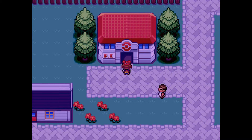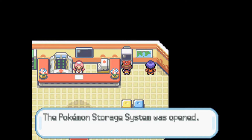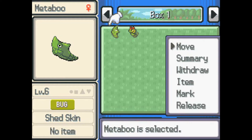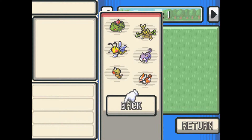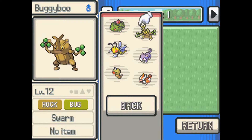This battle doesn't seem like it's going to be too hard. I'm going back in here because I want to take a look at the Pokemon in this PC — I want to look at Bill's PC. Alright, we have Metaboo and Paiboo. We should take Metaboo with us. We need to edit our party Pokemon first. I think we should take Metaboo with us because I'm never going to really use Weedleboo.